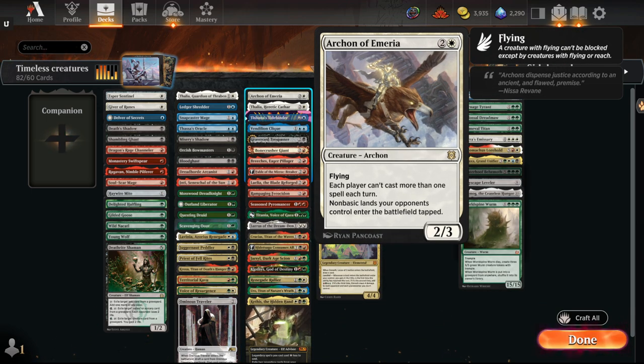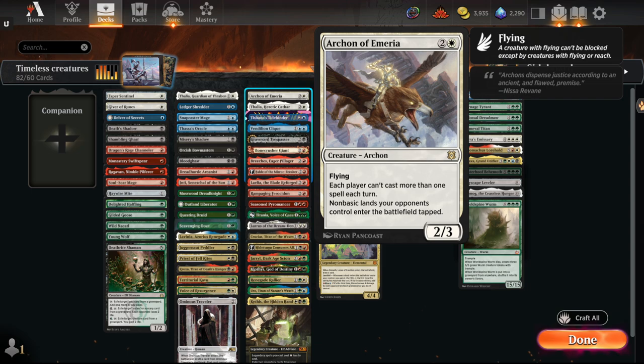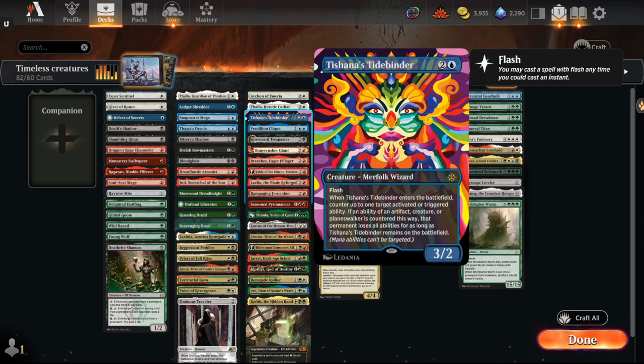Archon of Emeria is going to be the anti-storm hate. Between this and Thalia of Heretic Cathar, both have a strong clause where nonbasic lands your opponent controls enter tapped. So their fetch land enters tapped that turn, and they can't activate it. Then if they fetch for a nonbasic, that also enters tapped. You effectively double-tax them in terms of their land-generating abilities. Tishana's Tidebinder shuts down a whole bunch of activated abilities — it's seeing play in many formats. Shut down opponent's fetch land activation, shut down Kethis activation, and keep it frozen.